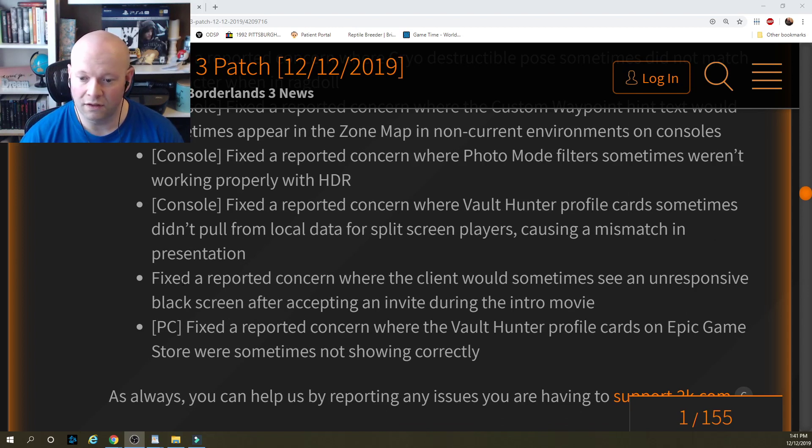Fixed a reported concern where the client would sometimes see an unresponsive black screen after accepting an invite during the intro movie. PC: fixed a reported concern where Vault Hunter profile cards on Epic Games Store were sometimes not showing correctly.